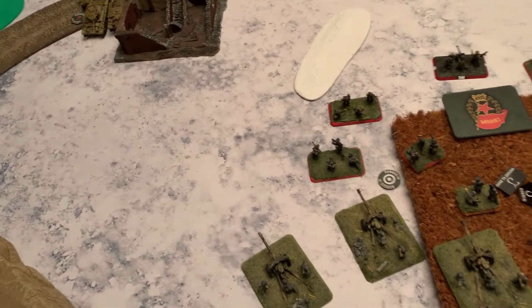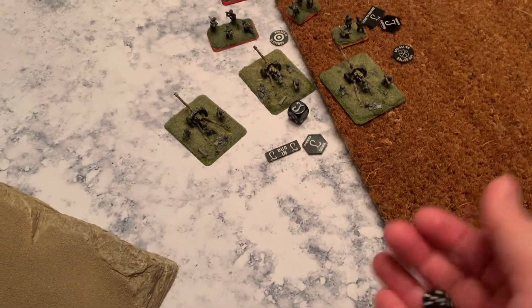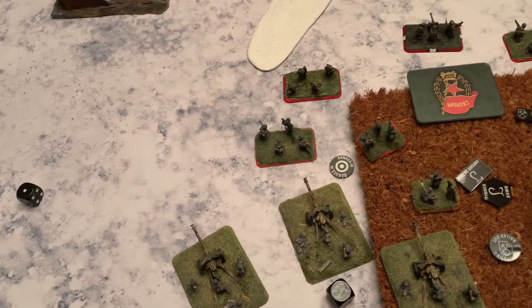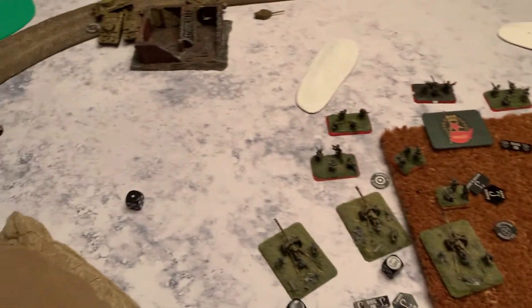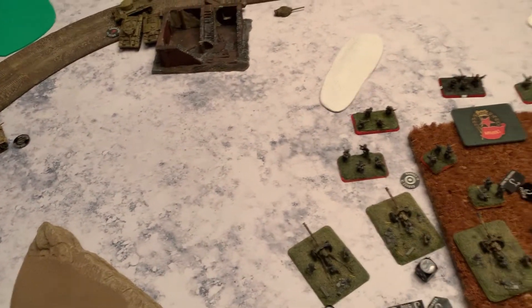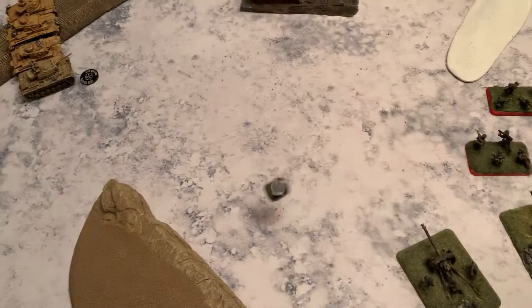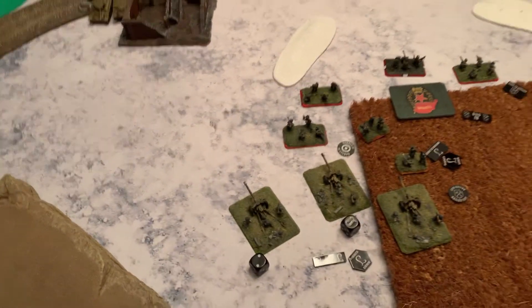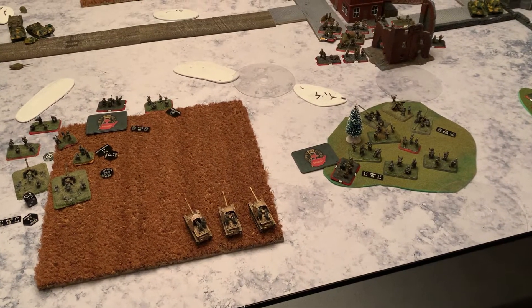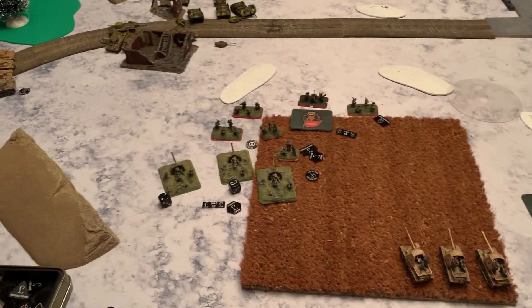Rolling to unpin: HQ — no, re-roll no — HQ stays pinned. Guns — no, re-roll no. Infantry unpins. The bailed-out tank remains bailed out. Reserves come in but planes do not come in — what a useless bunch of planes. That's it, going to bottom of turn four.